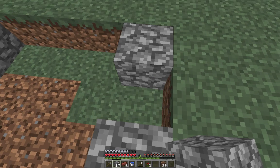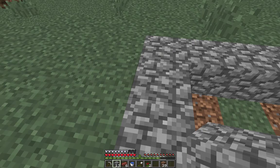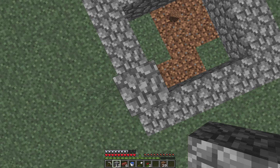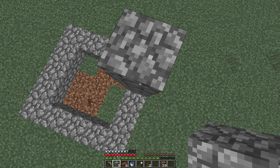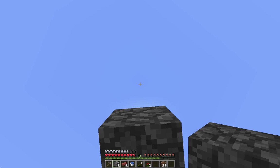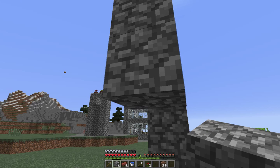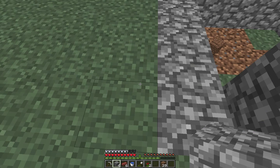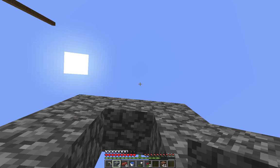Yeah, like this. And then when you're done, you build up at least 4 blocks — place 4 and go like that and make like a curve here — and then fill this place with the cobblestone.